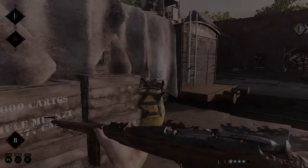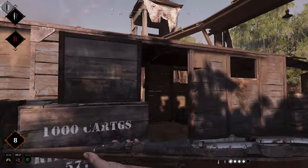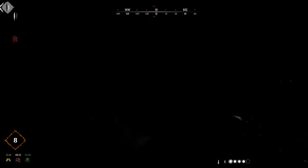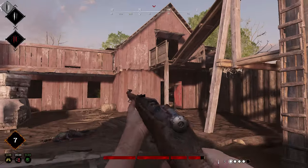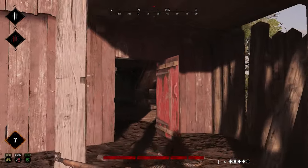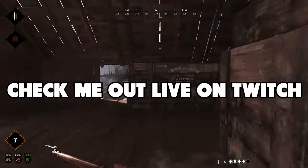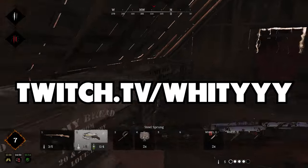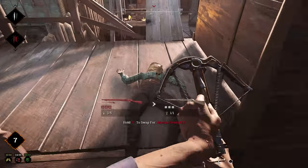Today I've got another weapon for you guys. This time we are taking a dive into what is, in my opinion, the most underrated secondary in Hunt Showdown — the hand crossbow. It one-shots up to 19 to 20 meters to the chest, its bolt is reusable, it comes with tons of utility in the form of special ammo, and can be a clutch weapon when playing rifles aggressively or when you really need that one tap when getting pushed.